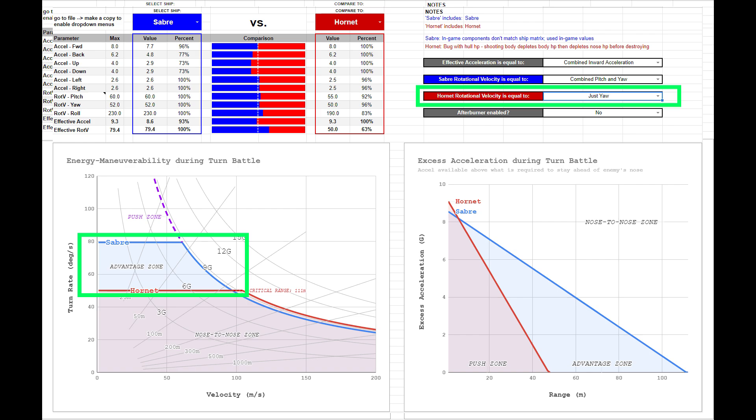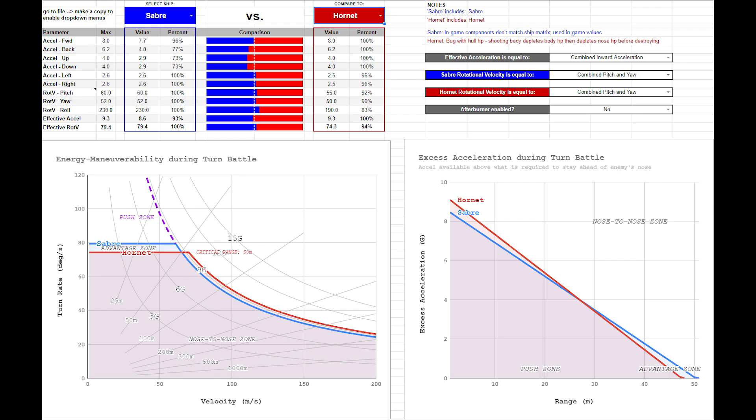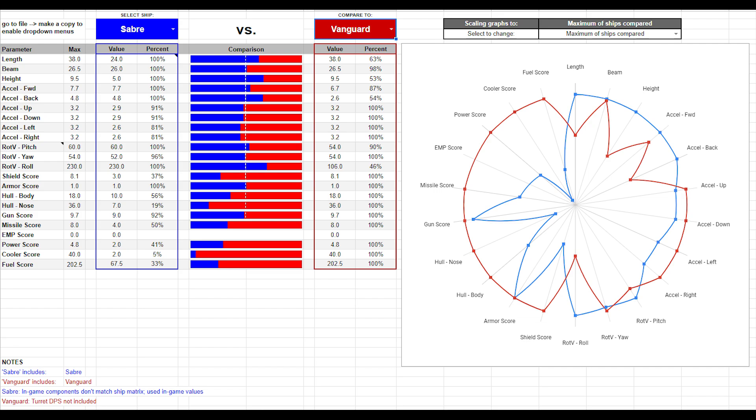Even if the Saber makes a mistake during a push, its higher shield strength gives it a better chance of surviving and recovering. A battle of attrition at range while nose-to-nose is likely to result in a stalemate or loss for the Saber, particularly if the Hornet is using high-alpha weapons that can punch through the Saber's shields. Against a Vanguard, the Saber gains hardly any maneuverability advantage but loses when it comes to firepower, hull, and especially shields. While the Vanguard is a big target, it can withstand most gun attacks the Saber is capable of delivering for an incredible amount of time. Despite the Saber's three shield generators, the Vanguard's shields beat it almost 3-to-1.